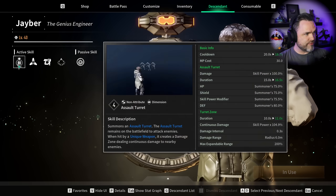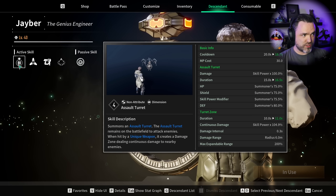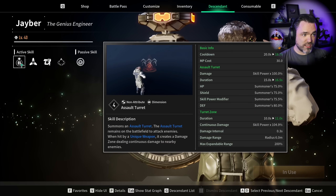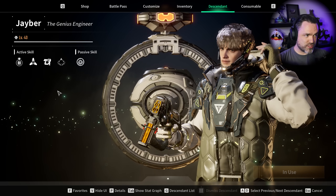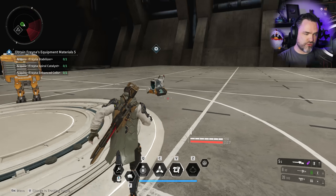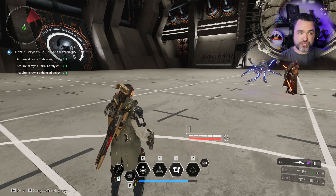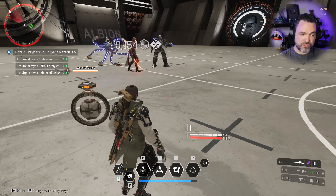The first one is having skill power modifier applied to turrets. Baseline Jaber without modules has two turrets: an assault turret and a medical turret, and a passive that scales based on his turrets. His Q summons an automatic turret that will shoot at targets - that's his assault turret.